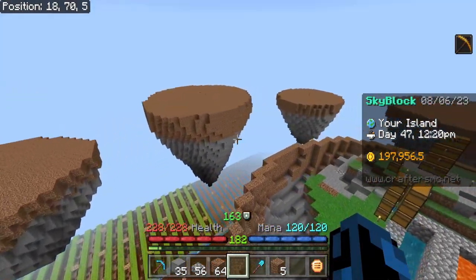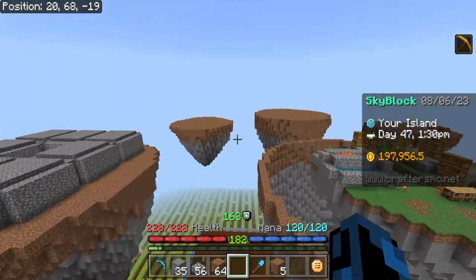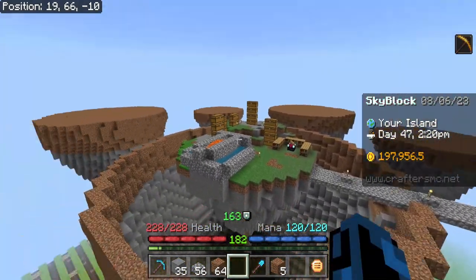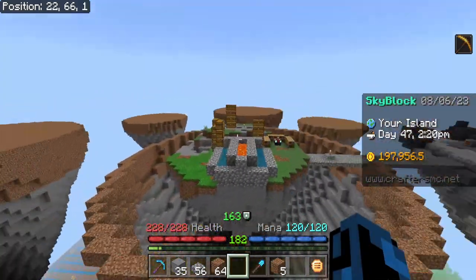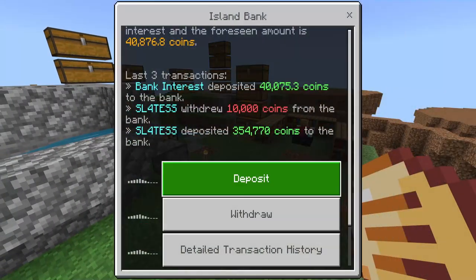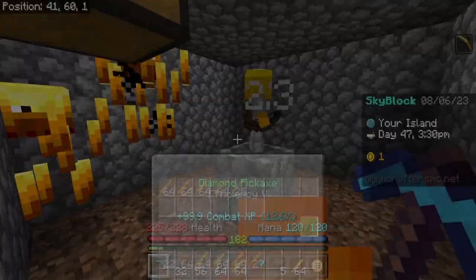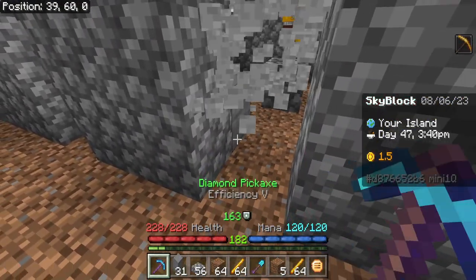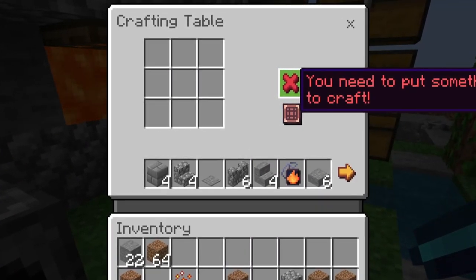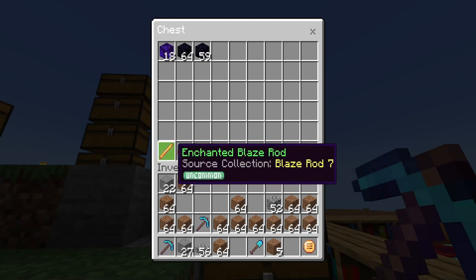After a couple of hours we finally have all of the islands filled in and this is starting to look very nice. They definitely look very plain though so that's what we're going to be focusing on next. But before we do that I want to take a break from building and do some grinding. I was able to sell a couple stacks of enchanted cobblestone and that gave us another 200,000 coins to put in the bank. All of our blaze minions have been working a lot as well, and we should now have enough enchanted blaze powder to make our first enchanted blaze rod. We just need another 23 of these to make an entire set of blaze armor, so this is probably gonna take a little bit of time.